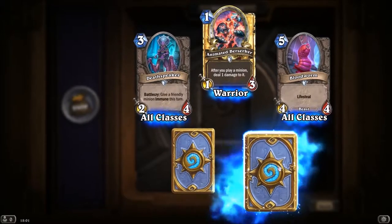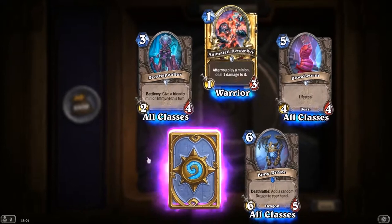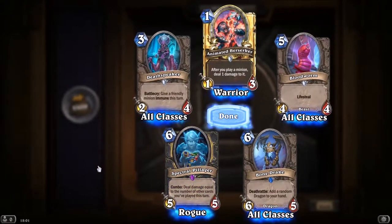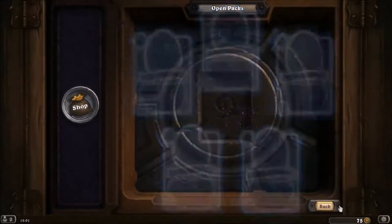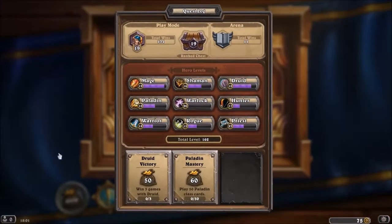We've got an epic! And a golden warrior card as well. The rare is going to be... Bone Drake. And the epic is Spectral Pillager — deal damage equal to the number of other cards you've played this turn. I don't think I've got that one — that's the first time. So a pretty decent pack.